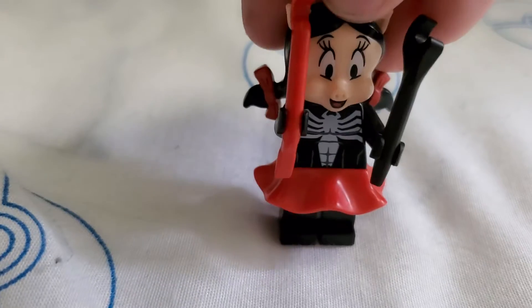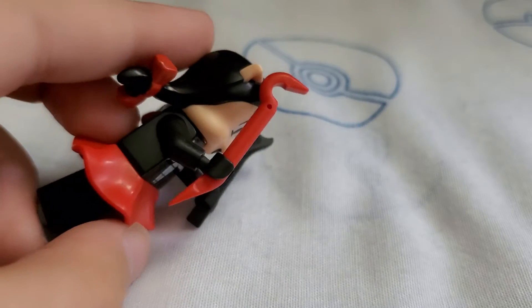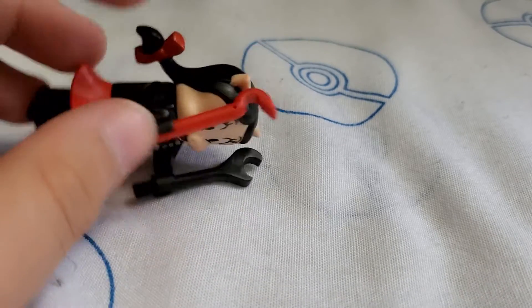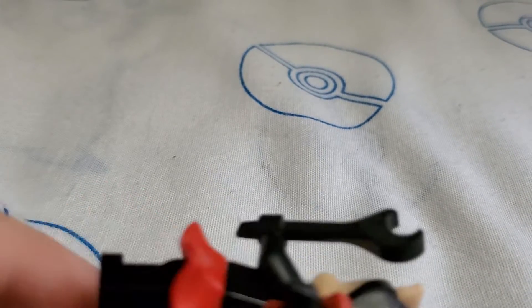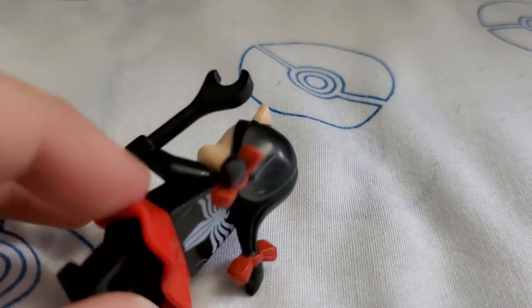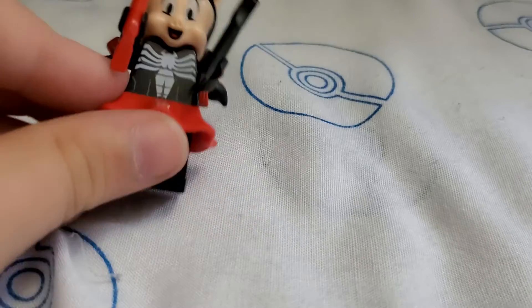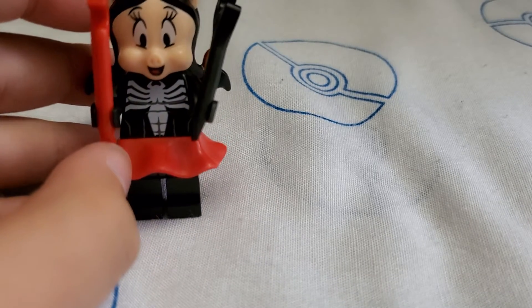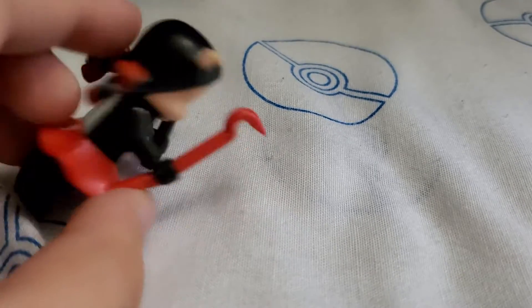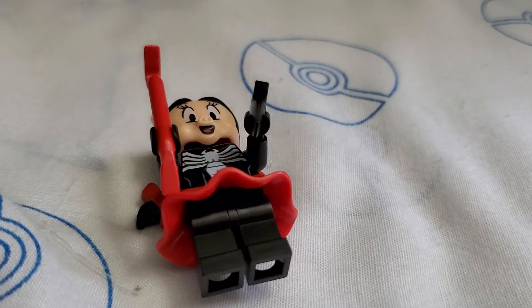Next one, we have Venom Petunia. She's holding the crowbar and a wrench. She has her sort of skirt there, then Venom's body and legs and Petunia's head on there. There's Venom Petunia.